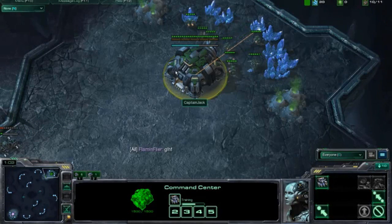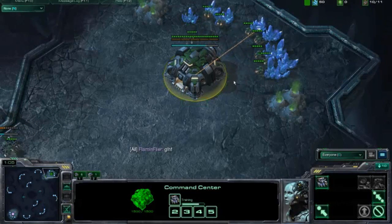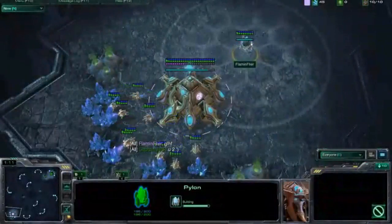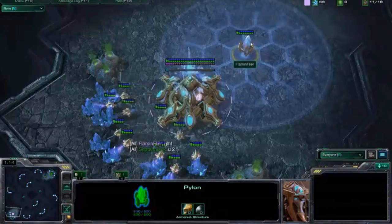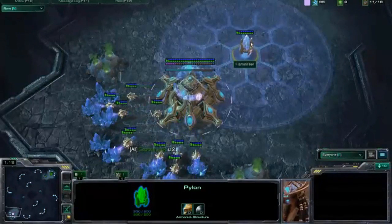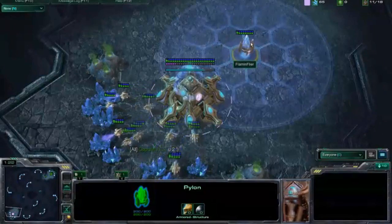Protoss, you can't just attack and move in. You've got to use your sentries. To be honest, that's your best unit. Sentries with force fields are really strong. You can basically trap units from running away, or you can block units from attacking.